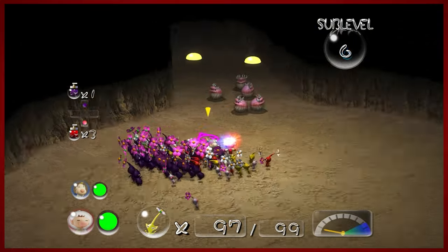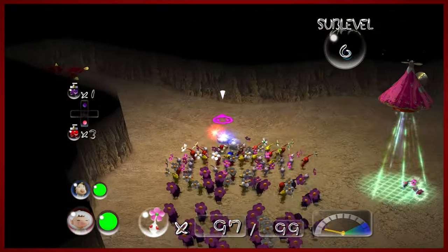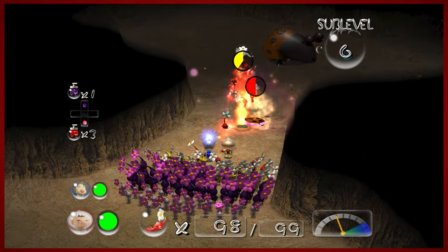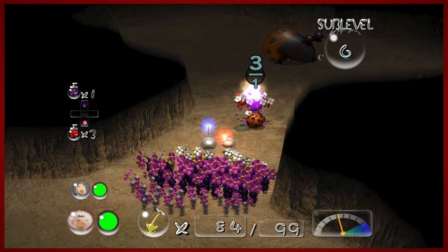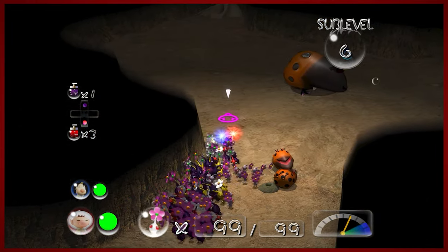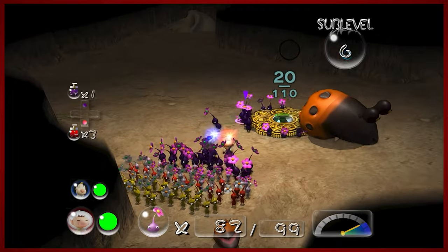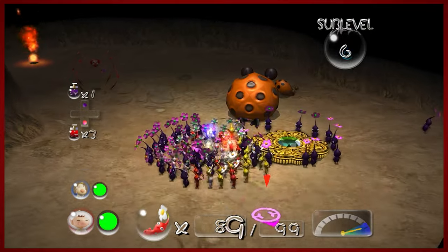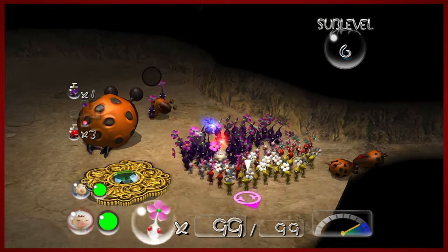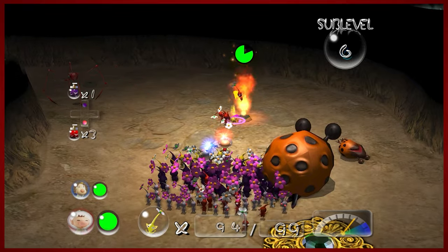I'm missing two of my Pikmin — probably the ones that tried to carry the baby Bulborbs back. You can probably just use your reds in general to kill these guys — they should be able to take them out without getting eaten. I think that killed the fire spout — knocked it out. Get the purples ready — and attack! There's something really cathartic about just having a ton of purples coming and absolutely crushing something. I'm going to kill this guy real quick — bye! Just instantly squish him. Give him the squish-ems. And thank you, game — I can see there's treasure right there.